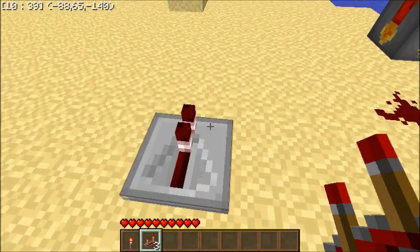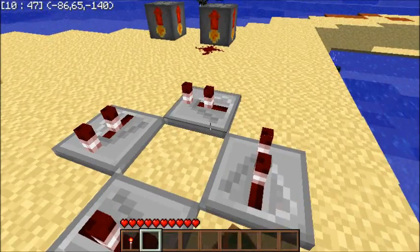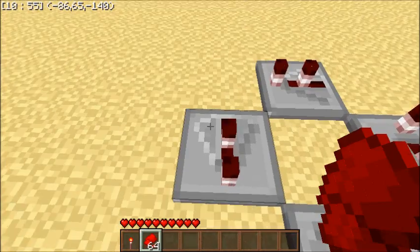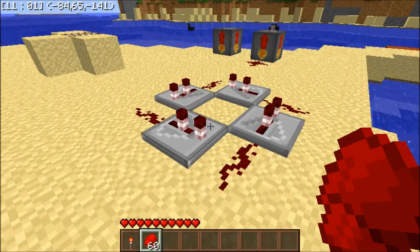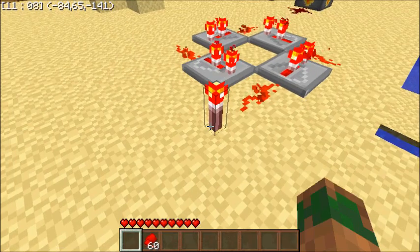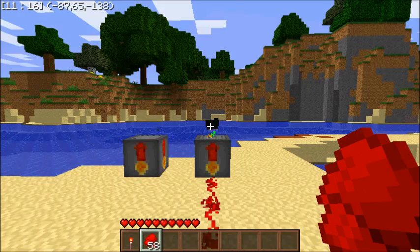Usually you just have two, but I'll just make a full one. Pretty much all you have to do to make this is just do this. You put redstone in each corner, and then you have to put it on anything but the first setting because it goes too fast. You power that, then you do that, then you break that, and there you go — you have a timer. You can put this on it like that.